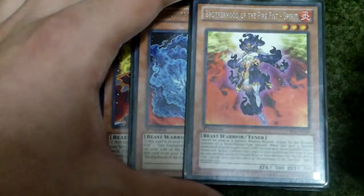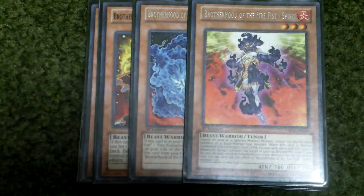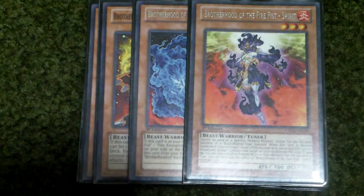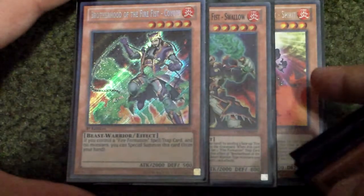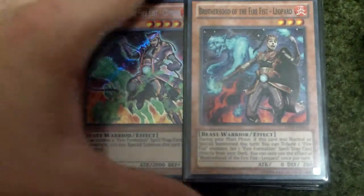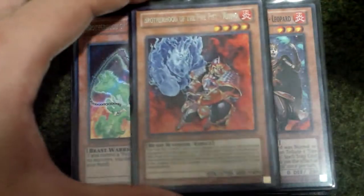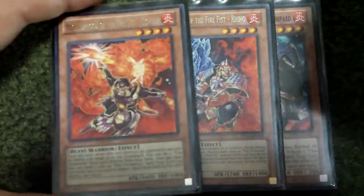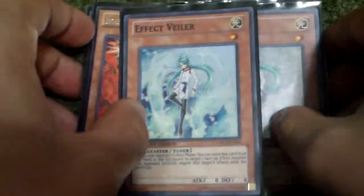And then 1 Spirit, which you can actually use with either Swallow or Coyote to synchro summon for Kirin. And then 1 Pard, also really good. And then 1 Rhino, 1 Gorilla — basically your spell-trap card killer. And then for hand traps, 2 Effect Veiler, and that rounds out the monsters.